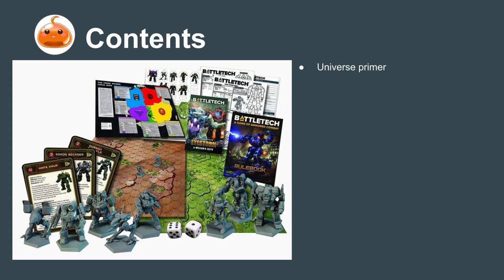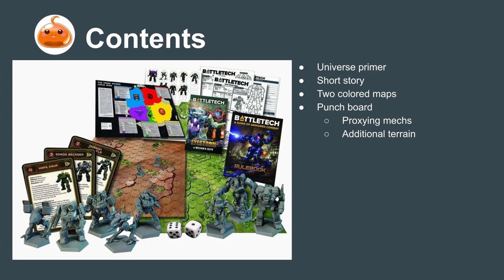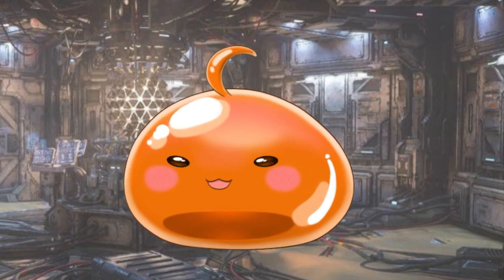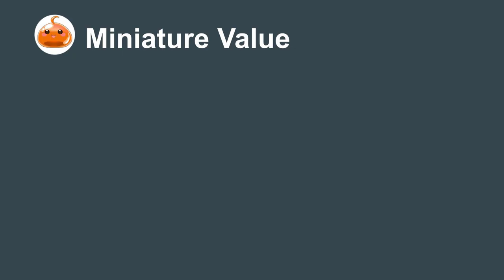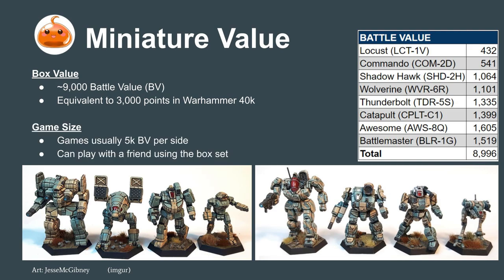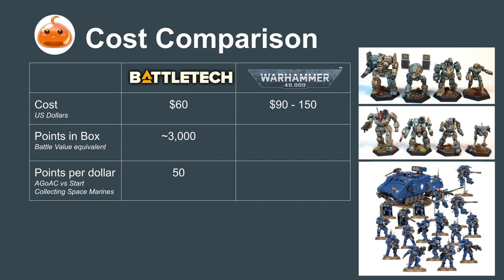Quite a bit. The box includes a universe primer, a short story to introduce the setting, two colored maps, a punch board for proxy mechs and additional terrain, a quick reference sheet, two six-sided dice, a rulebook, record sheets to track the status of the mechs, pilot cards for the Alpha Strike version of the game, and eight miniatures. Catalyst Games was extremely generous here by providing 9,000 battle value worth of models in the starter box. Battle value is the system Battletech uses to balance the power levels of its units. 9,000 battle value is equivalent to about 3,000 points in Warhammer 40k. Normal games can start at about 5,000 battle value aside, which means right out of the gate, you'll have more than enough for yourself and can even play a smaller game with a friend. Compare this to a $90 to $150 box of Warhammer Start Collecting, which only have about 400 to 700 points, and it makes it pretty clear which game is more affordable.